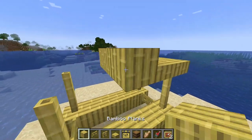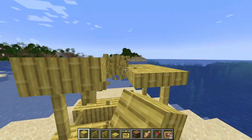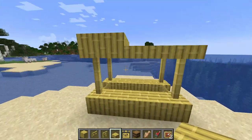Then you have full blocks here in the middle so it looks like the roof's sort of slanted — looks like the roof's slanting down there.